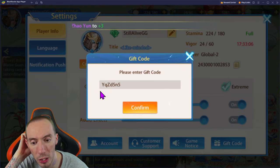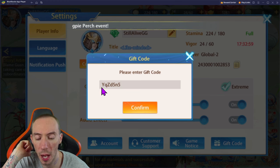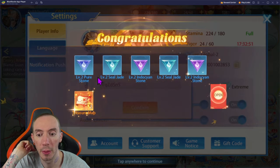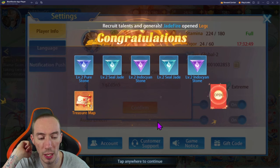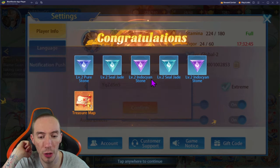The last code is YQZD5N5. Some of these are lowercase, some are uppercase — the uppercase letters are the first Y and then that Z, and the rest of them are lowercase. We'll click confirm and we got some more stones and treasures as well. This one is also going to expire April 30th.